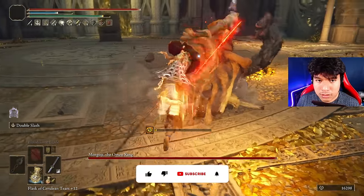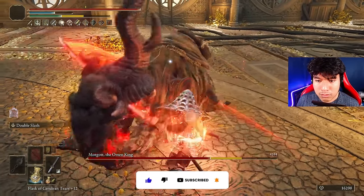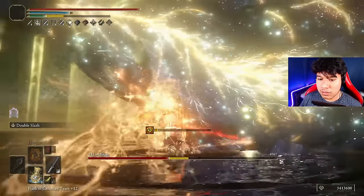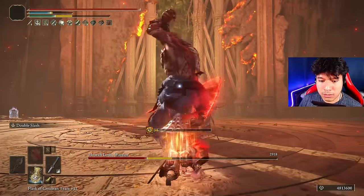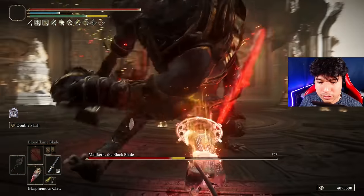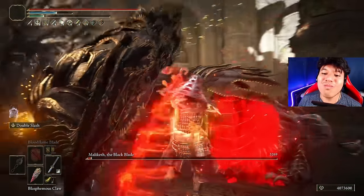A few months ago I uploaded a video showcasing the max performance of the Rivers of Blood against all bosses, as I like to do with the best weapons of the game. Even though you loved that video, plenty of you told me that the Nagakiba with Bloodflame Blade will outperform the Rivers of Blood in multiple scenarios. Initially I was skeptical, but after reflecting I thought: how can we craft a Nagakiba build that is even more powerful than the Rivers of Blood?